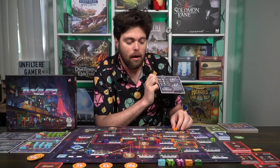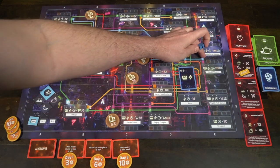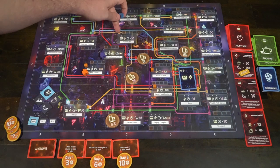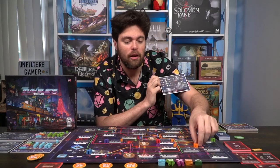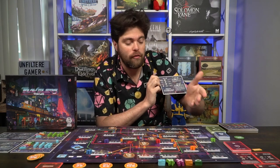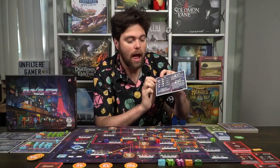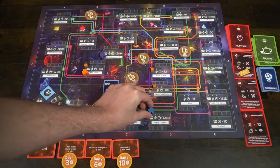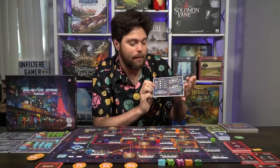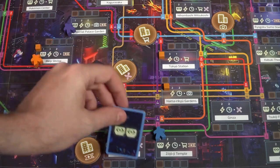For example, I could go from Akihabara Electronic Town all the way down to Nihombashi Mitsukoshi, and keep following the yellow line to Tokyo Station, to Ginza — stopping wherever I want. It only costs one time and one money. Alternatively, I could take the bus, which is the green line on the board, but I can only move up to three spaces. Or I could take a taxi, which lets me move anywhere on the board as long as it's connected, up to five spaces, but I have to pay two dollars as opposed to one for the bus and train.